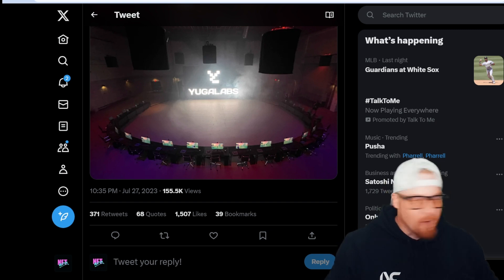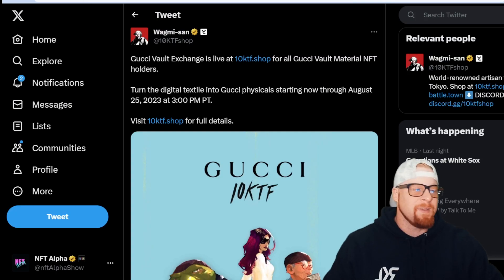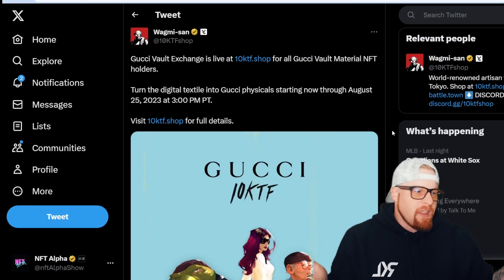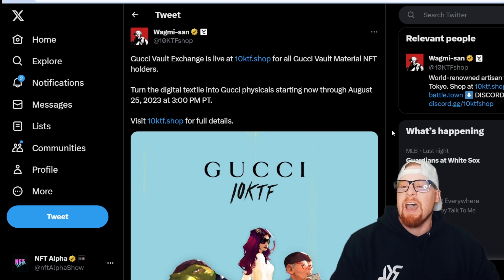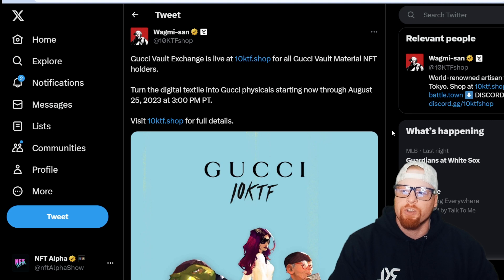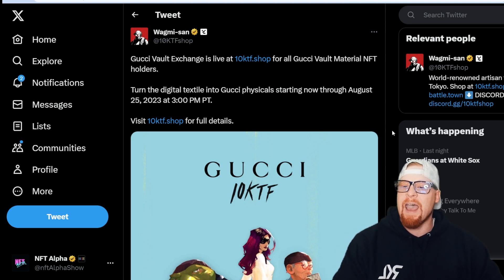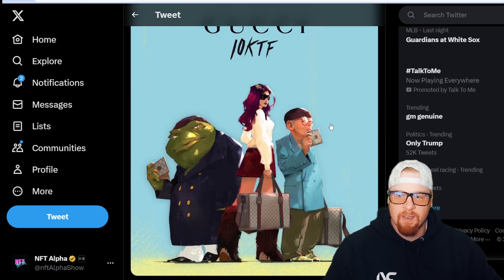I'm going to rebrand this channel to the Yuga Labs news channel because — Wagmi Son — 10KTF Shop partnered up with Gucci. The Gucci Vault Exchange is live at 10ktf.shop for all Gucci Vault Material NFT holders. Turn the digital textile into a Gucci physical, starting now through August 25th. Visit the website for more details.